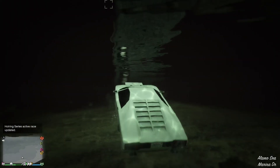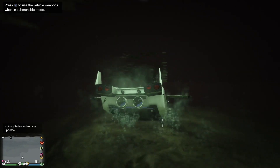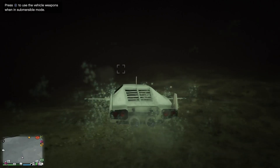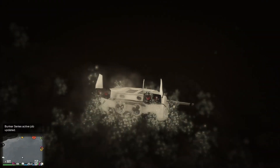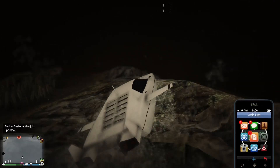Here we go — normally that'd be game over at this point, but simply by pressing right on the d-pad we can turn this car into a submersible — a kind of car-submarine. As you can see, we're in the Alamo Sea here.